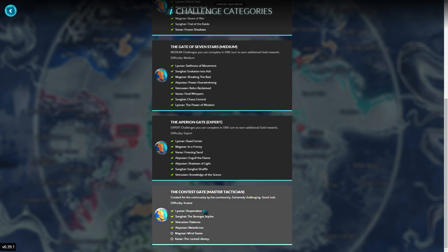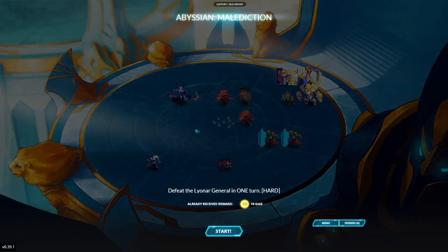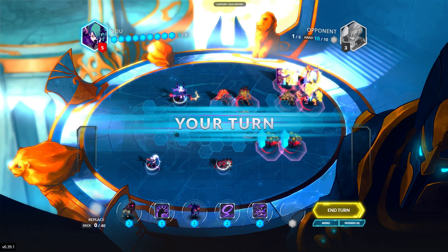Fourth challenge of the Contest Gate: Master Tactician, Abyssian, Malediction. When you play Lilith, you actually choose your victim as well, so this will be your next 10 gold.